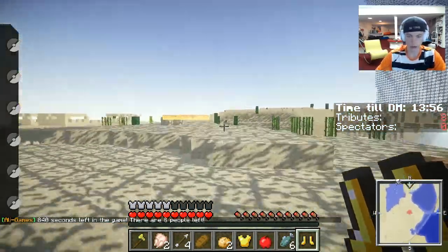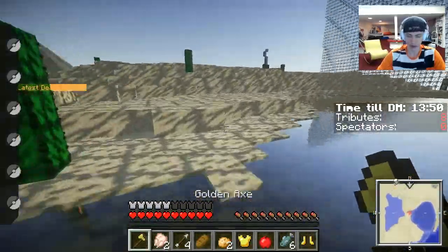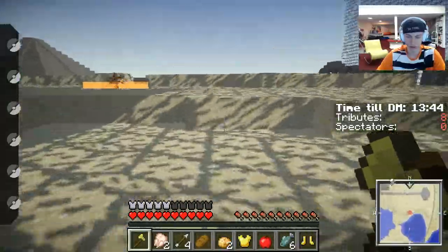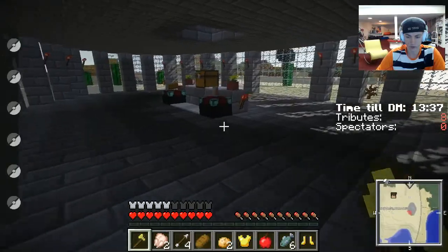Now I think we're gonna go to the enchantment room. There are so many chests over at this building — like three of them — and the enchantment table is over here as well. We do get a level so that could be useful. I usually don't enchant much stuff just because...